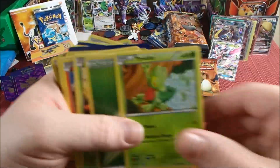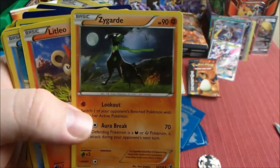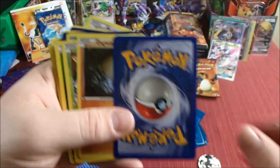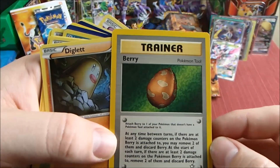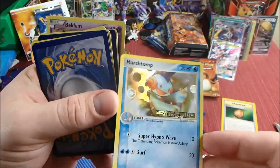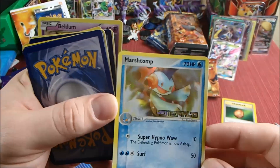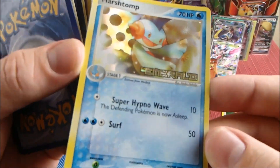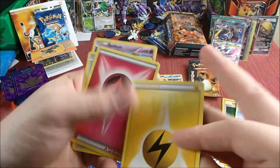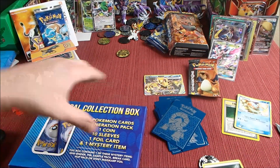Going through the cards: Carbink, Scraggy, Clauncher, Trico energy, Crabblast energy, Zygarde, Litleo, Fennekin, upside down... we got an old berry, that's pretty sweet. We got a hollow Marshstomp, Empoleon EX card — nice. And that is a rip. Oh no, that's an uncommon, I thought it was rare, sorry. Energy, energy — darn it, I was hoping to get another hollow energy.